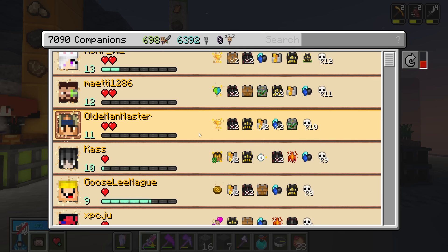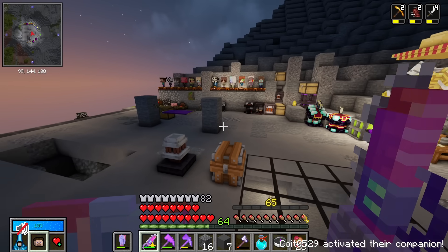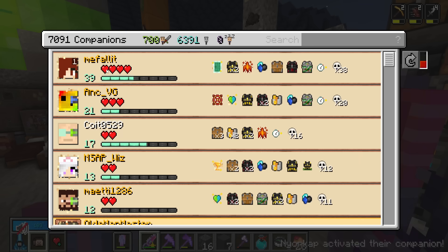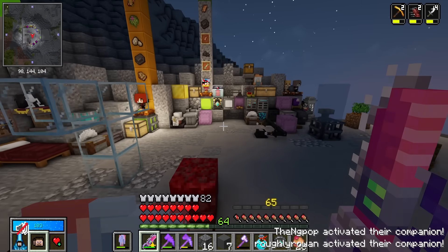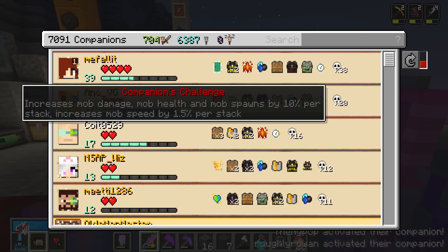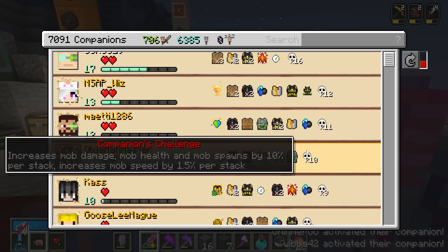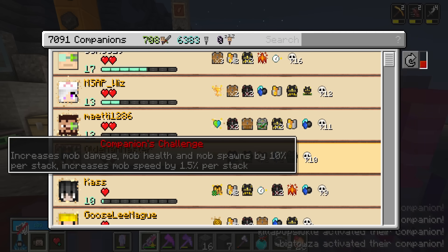So here's what we're going to do, and I hope you guys like this — both those of you with a high-level companion and those who won't ever have one. We already have the extra heart lives on level 11, level 20, level 30, etc. We are removing any companion stack after the 11th level, so 10 companion challenge is the highest they can go — after that they won't get any more negatives.